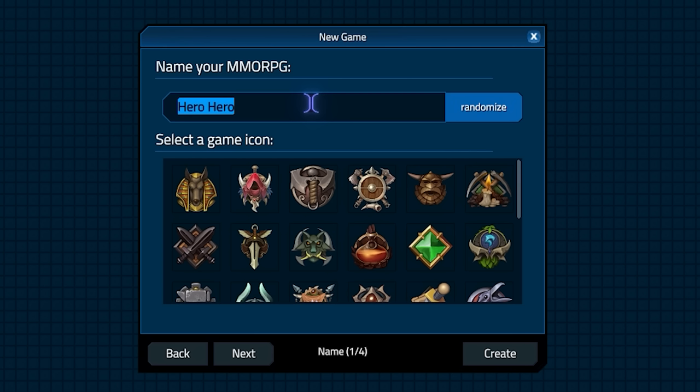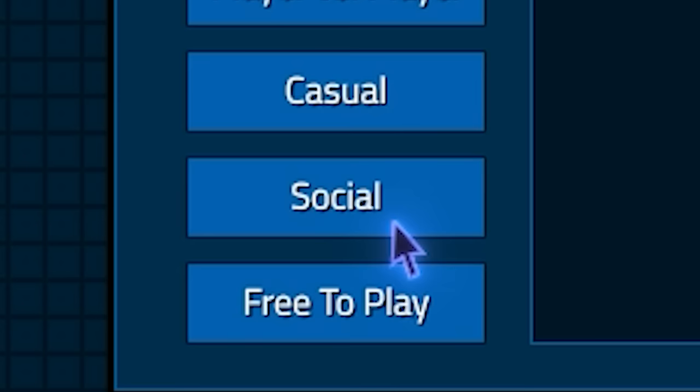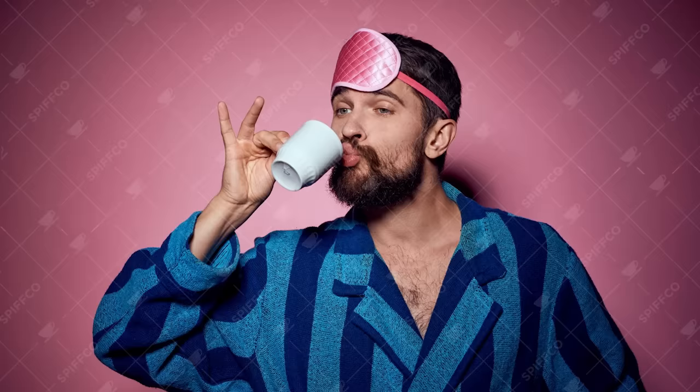All good scams need a name, so our MMO today is going to be Spifftropolis, and as far as focus goes it's going to be a social type game, which is exactly what we want. We're going to spend all of our unallocated points pretty much exclusively into advertising, and then we should be ready to launch the wonderful game of Spifftropolis. This is going to be perfectly balanced indeed, so make sure you're sat back relaxed with a nice warm cup of tea. This is Spifftropolis.